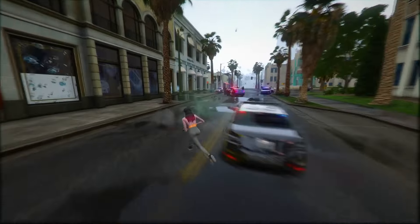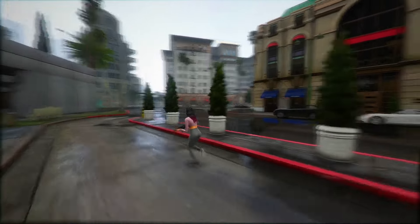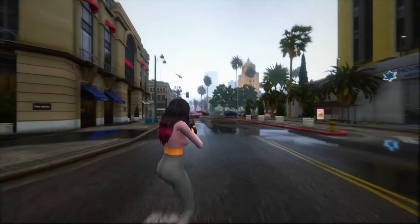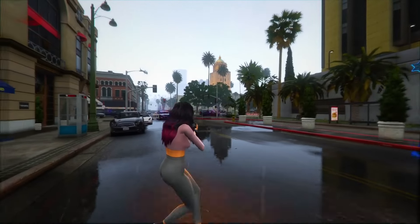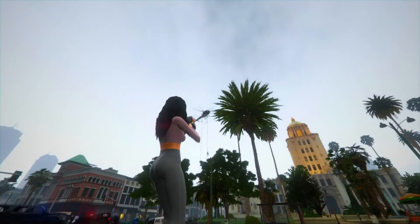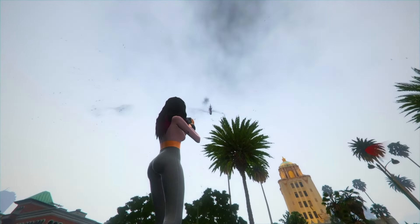GTA VI's development footage showcases recognizable real-life locations from Florida, such as the Homestead Miami Speedway reimagined as the Port Gelhorn racetrack, along with places like Portofino Tower, Sombrero Keylight, Solar Amphitheater Bayfront Park, and Lone Depot Park. Moreover, the inclusion of the 1000 Museum, a high-rise residential condominium in Miami, demonstrates Rockstar's dedication to detail. A metro map mirroring Miami's real version adds to the immersive nature of the game world. The presence of lush grasslands hints at potential expansion into Georgia, and the Miami Beach Police Department's resemblance to the Vice City Neighborhood Police Station shows Rockstar's creativity.